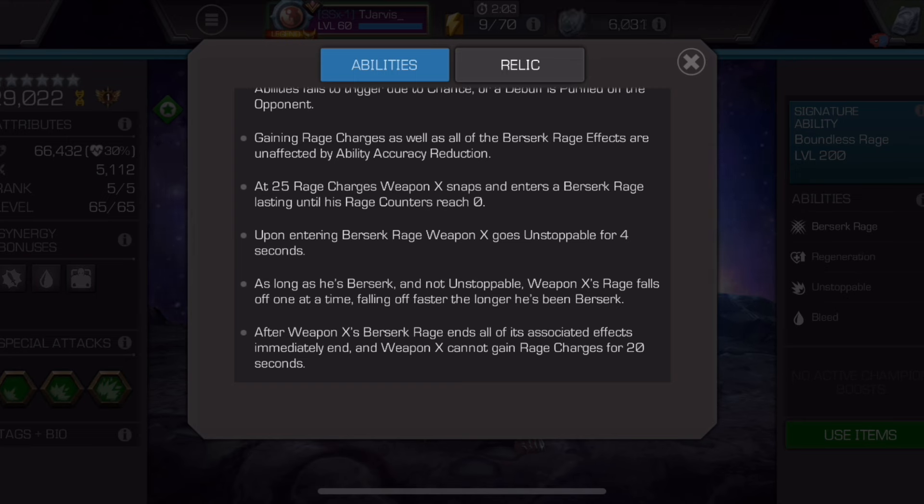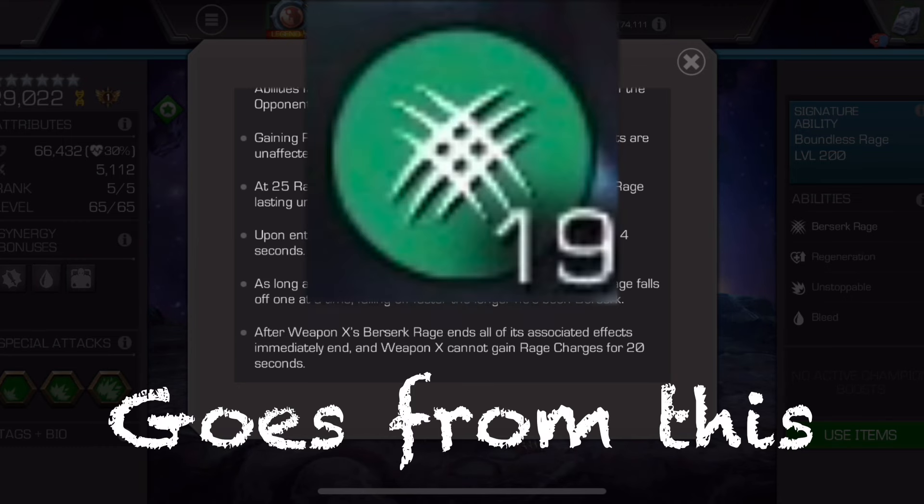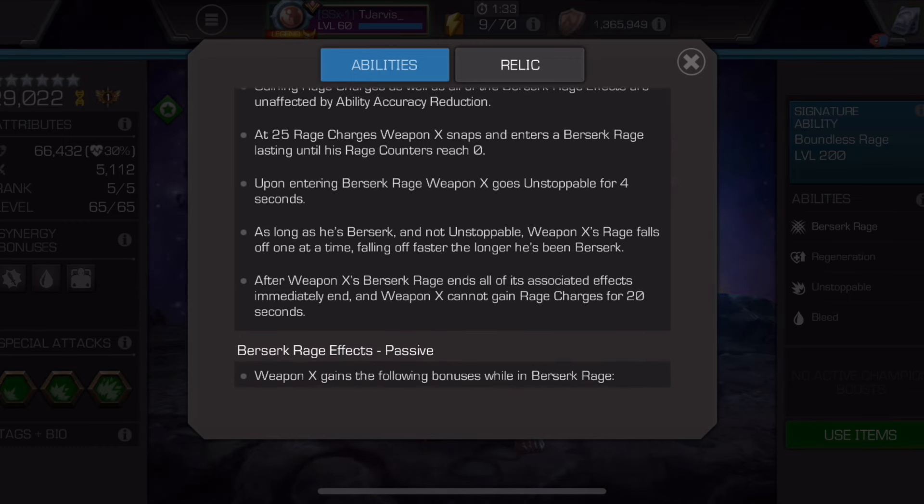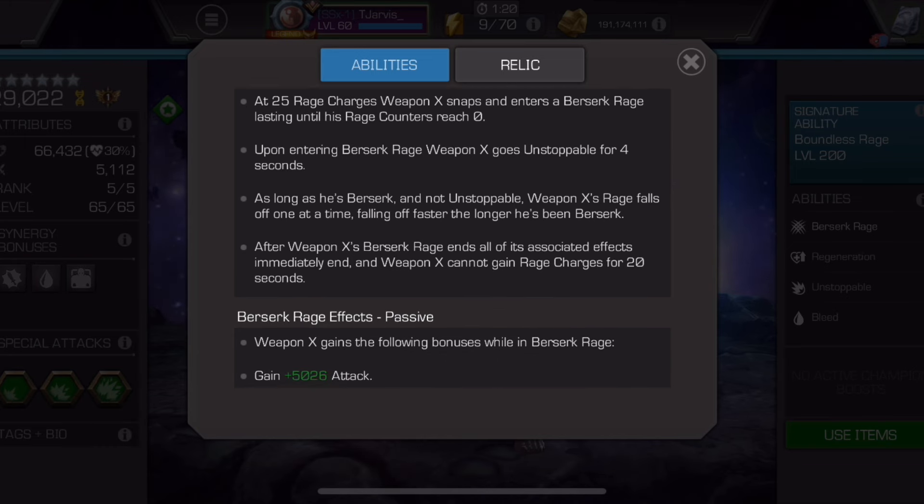At 25 rage charges, Weapon X stops and enters a Berserk rage, lasting until his rage charges equal zero. This is your big damage mode. The whole game in a Battlegrounds match is to get this up and then get the opponent down before it expires. Even in longer content around 500k health pools, this is fairly simple to keep up. Upon entering Berserk Rage, Weapon X goes unstoppable for 4 seconds — very good to take advantage of. As long as he's Berserk and not unstoppable, his rage falls off one at a time, falling off faster the longer he's been Berserk.